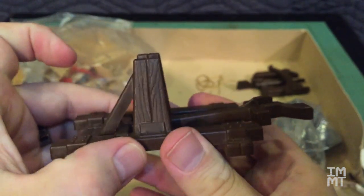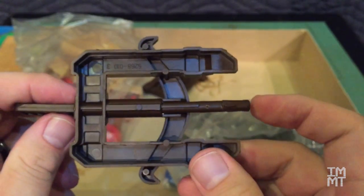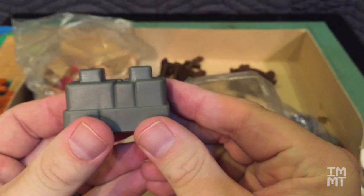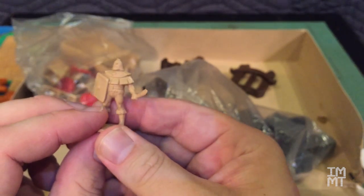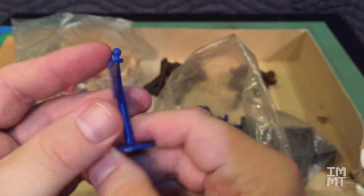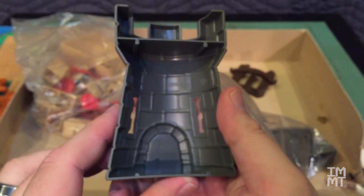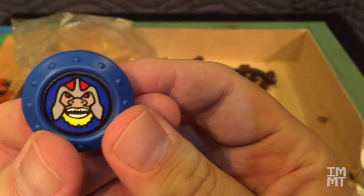Now we'll look at the barbarian stuff. This is the barbarian catapult — different colors. Barbarian crossbow. Barbarian castle block. Barbarian figure — four of these guys too. As a note, these bags are actually, I believe, the original bags that came with my battle set — I still have the plastic bags. Here's the barbarian flags. Barbarian tower — sticker's coming off a little bit there. You can see all the castle blocks and towers are the same for both sides; it's the same model, just different colors. And there's a barbarian battle carom.